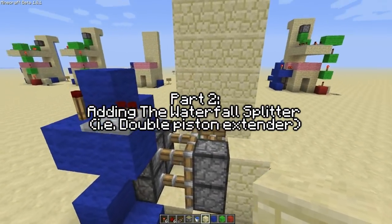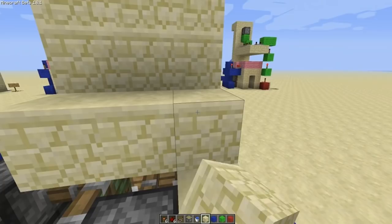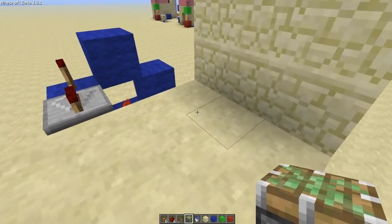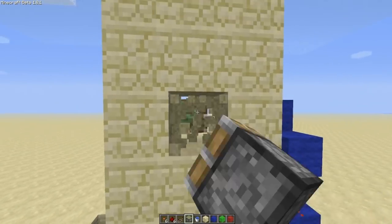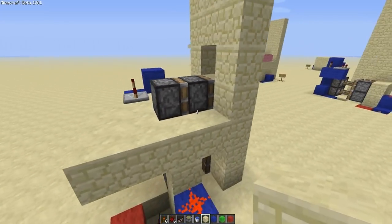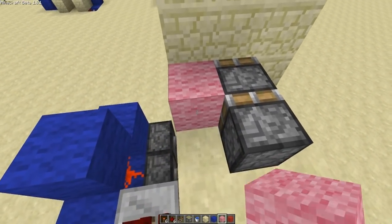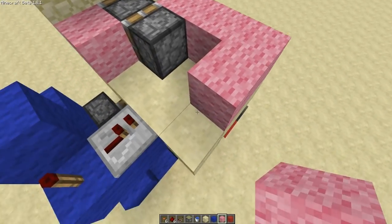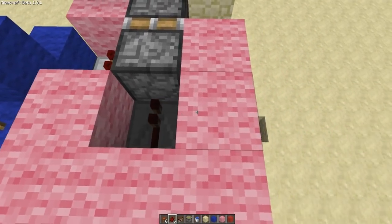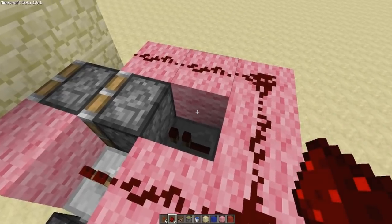We've got to build a kind of ceiling or floor — depending on which way you look at it. Directly above the pistons you want to build out three wide, then come back four. Put your pistons in — if you break a hole in the wall they're going to push a block out there, and that's the block that splits the waterfall. Then have a pink block there, and pink blocks all the way around like that, with a gap here and a gap here. In those gaps you're going to put repeaters, and redstone dust there, then bring that all the way around. You don't put redstone dust on this pink block — just there like that.